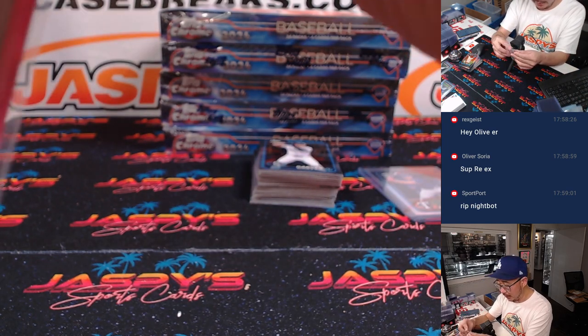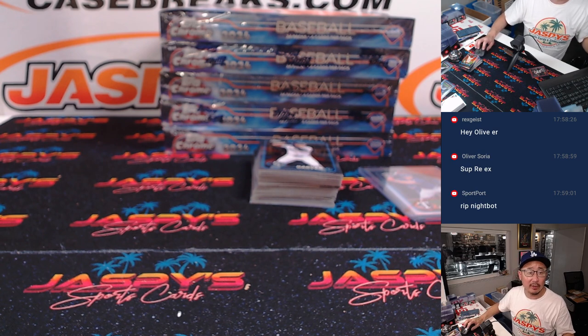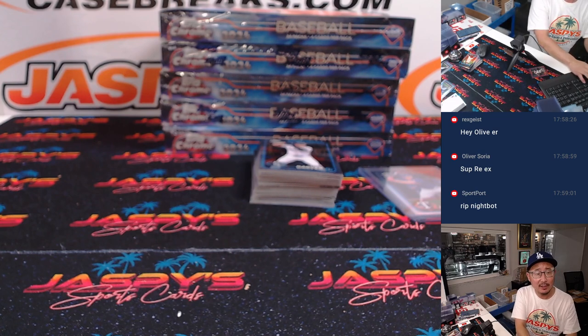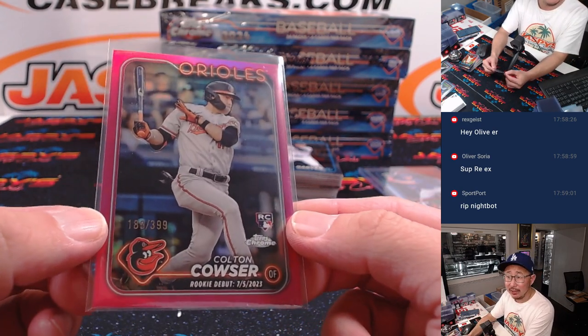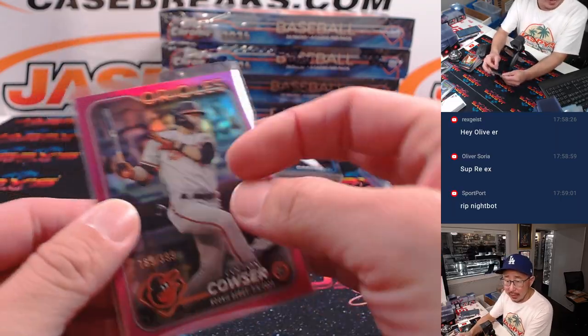Colton Couser might also be a Rookie of the Year finalist. So it's Skeens, Merrill, and Churio. AL finalists include two Yankees — Luis Hill and Austin Wells — and then Colton Couser. Let's go to Brian.